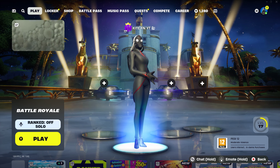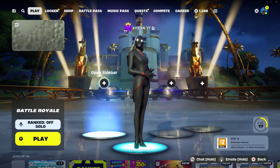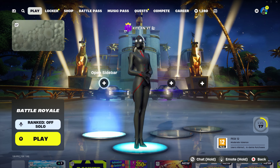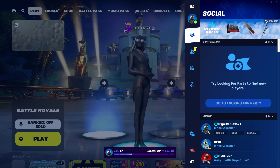So the first step to get the Travis Scott skin here on Fortnite Chapter 2 Remix for completely free: load into a Fortnite lobby like I am right here. Once you're in the lobby, go ahead and look in the top right-hand corner of your screen, and this will bring up this menu right here.